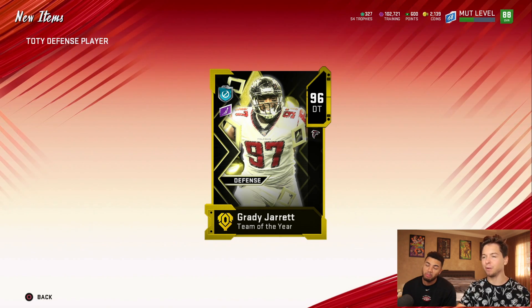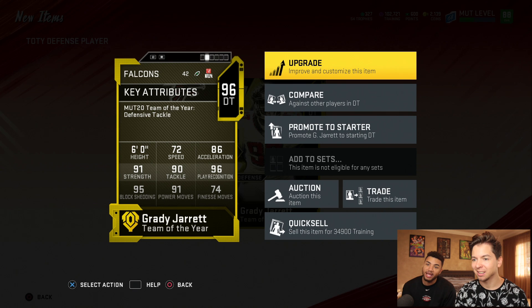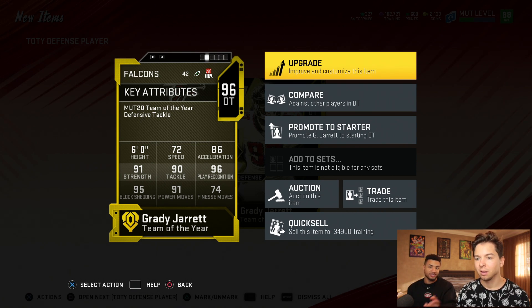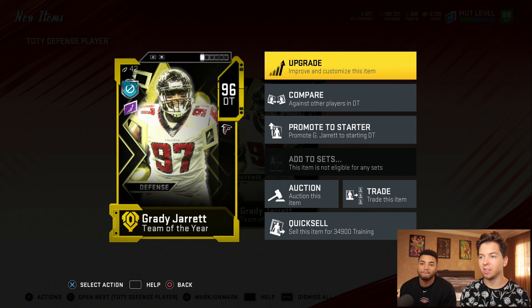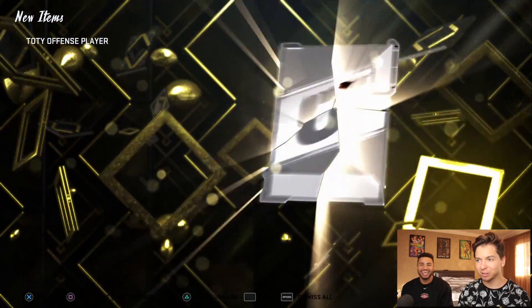Grady Jarrett. How do we feel about this? I want to say he's like the cheapest one. But his card probably plays amazing. I always used to get Grady Jarrett on budget teams back in the day because he was really good — he's got high block shed. I want Russell Wilson. We're going to get Brayden Smith, a 96 right tackle. I heard this guy doesn't have a power up.